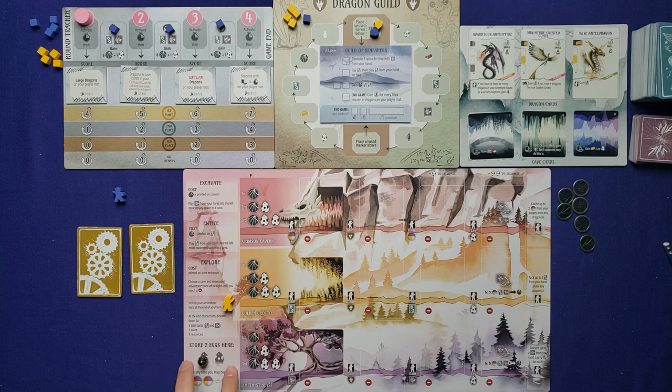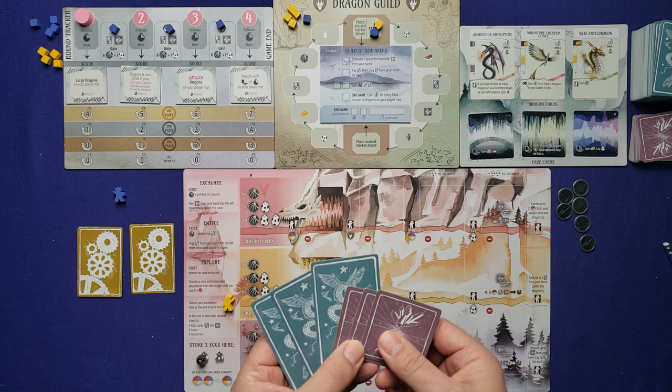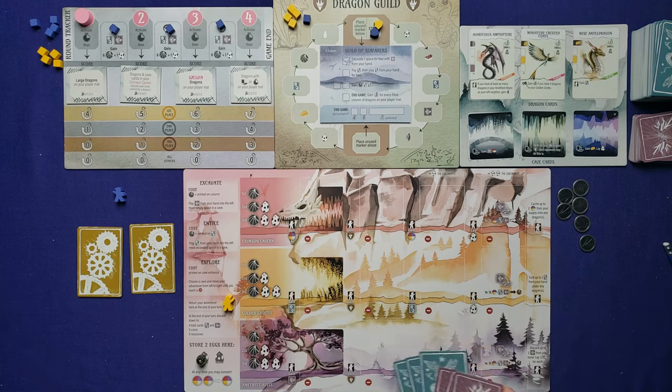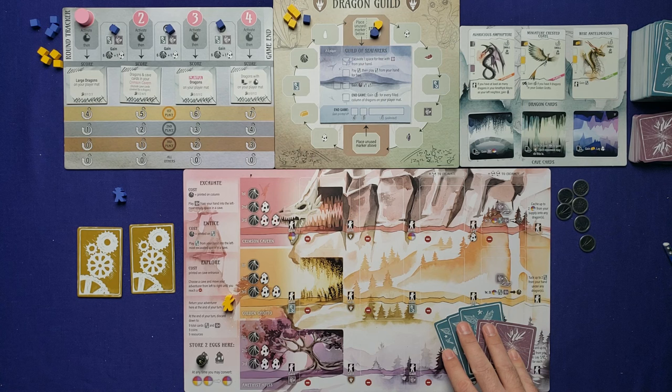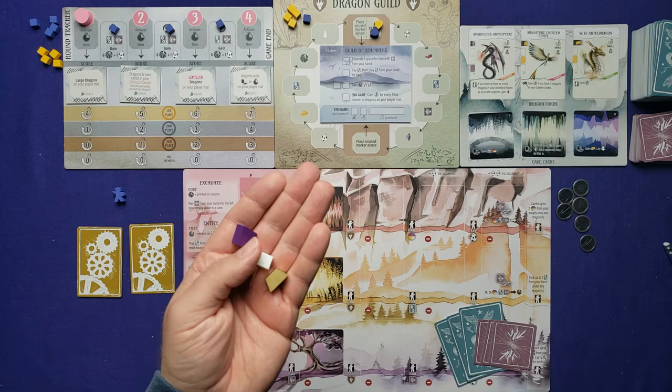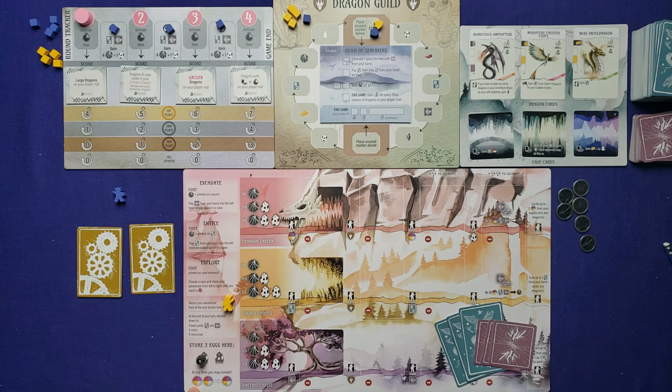Place the egg where it says store eggs — it stores two but you only start with one. Draw three cards of each type and choose four for your starting hand; I'll do that after explaining the rules. You also gain three resources at the start — you can consult your cards first and decide which three. Resources are always one of four types: gems, milk, gold, and meat. Eggs and coins are never considered resources.